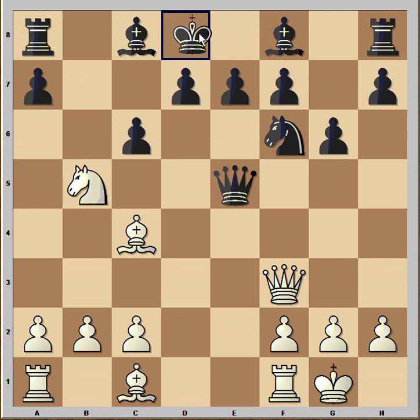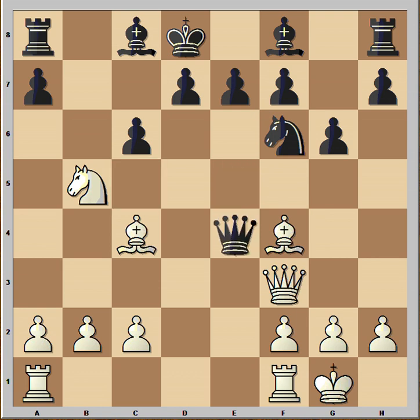Black played King to d8. Bishop to f4, attacking the Queen. Queen to e4 — Black would be happy to exchange queens, but he is not so lucky. Bishop to c7 check.